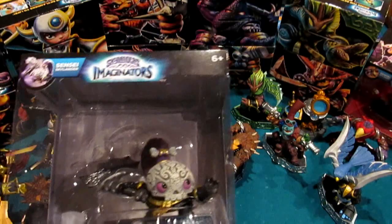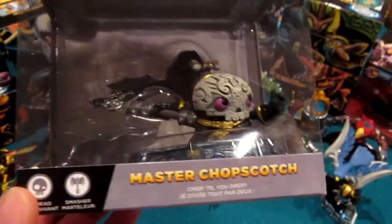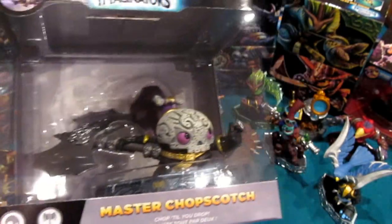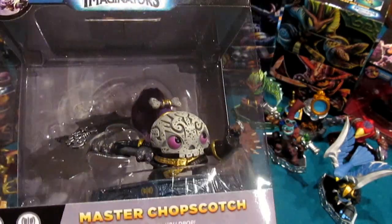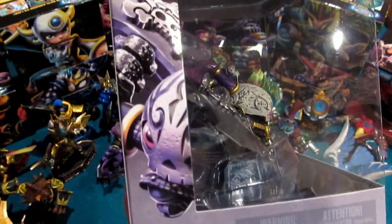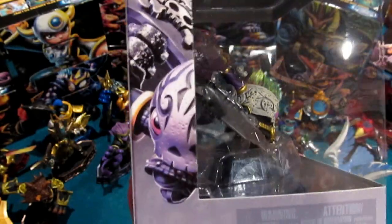Master Chopscotch — she is obviously Undead Element, she is a Smasher, and... 'Chop till you drop.' That is of course her slogan. That reminds me of the Shopkins — very catchy, has that same sort of energetic vibe to the voice.